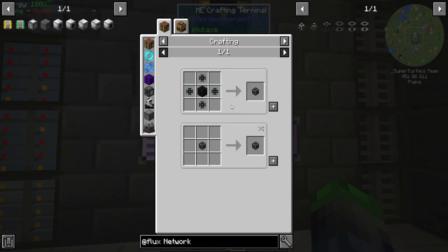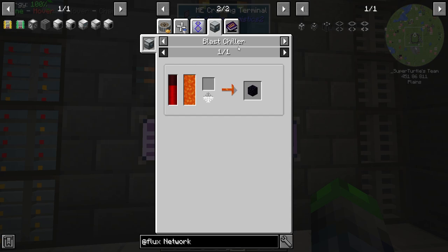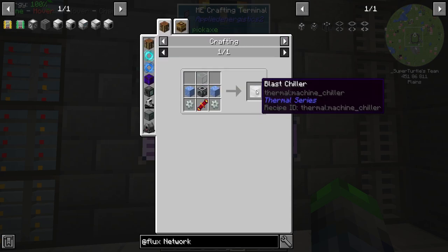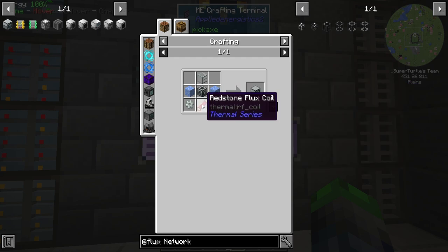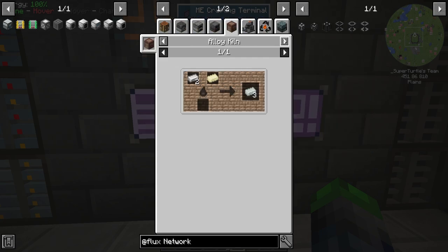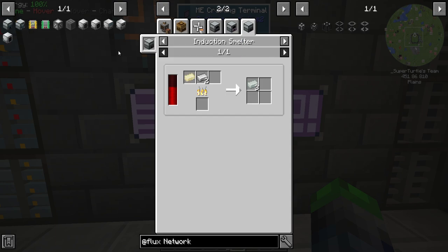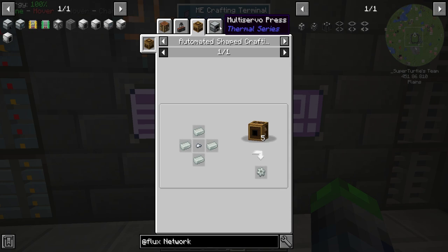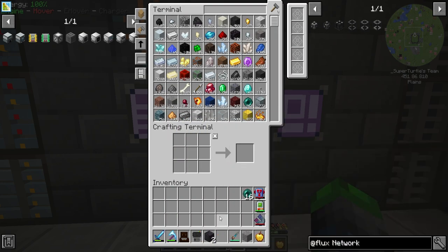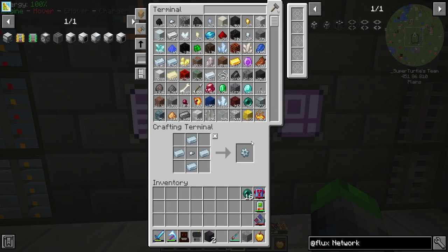First goal is to get obsidian automated. We're going to use the Blast Chiller from the Thermal series, so we need to make some invar. Invar is just nickel and iron smelted together — turns out we can do it without the induction smelter. That's super easy.